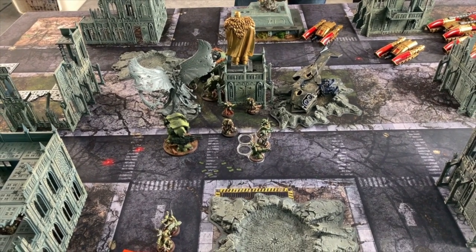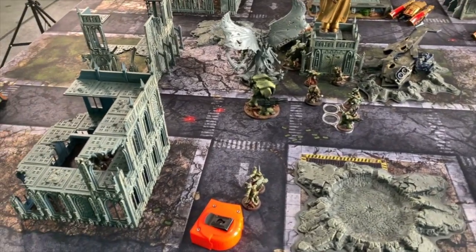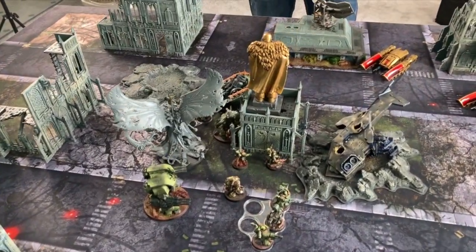Disgustingly Resilient was disgustingly resilient — it did exactly what it should. That's a little more than it should, but dice usually have a way of evening themselves out. So we're going to be back with Death Guard turn two. To be honest, I was hoping to do a little more.